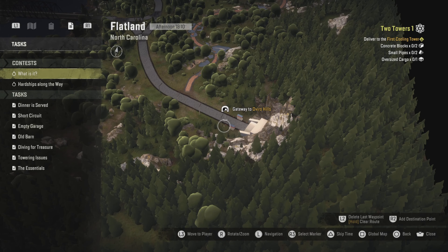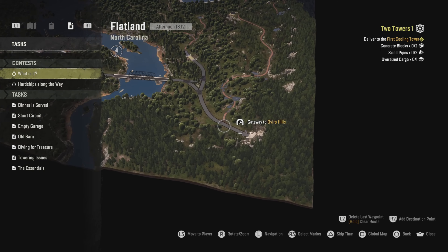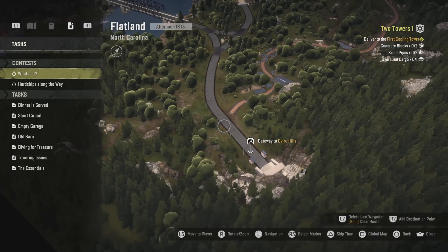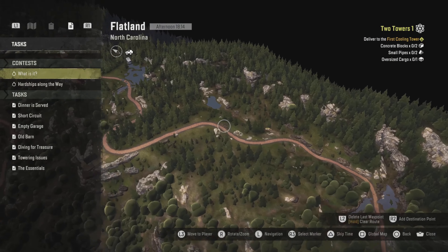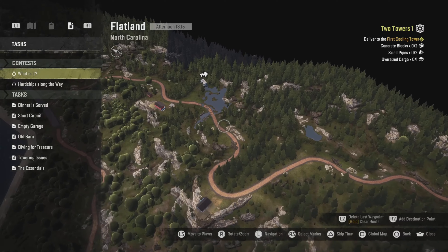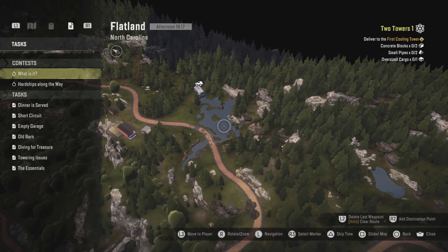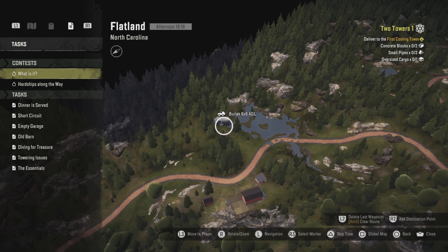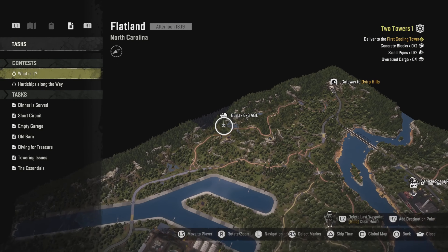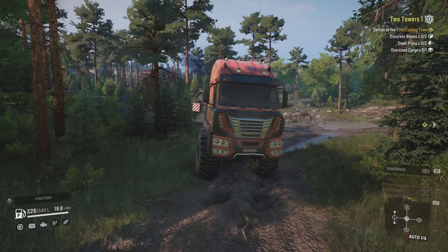If you want the engageable diff lock then you'll want to be next to the Oviro Hills gateway. It's on the opposite end of the map as the Pineline Bay gateway. You want to take a right onto this dirt trail, follow it all the way along around here, around the bend there, and go to this marshy area right here. The part should be right here, right where my Burlak is.